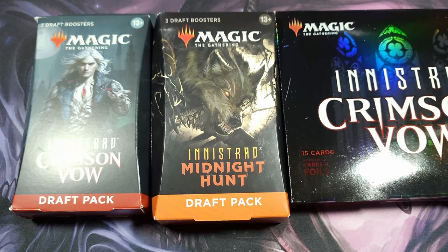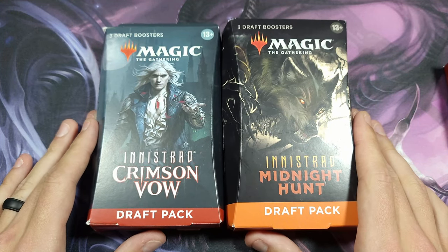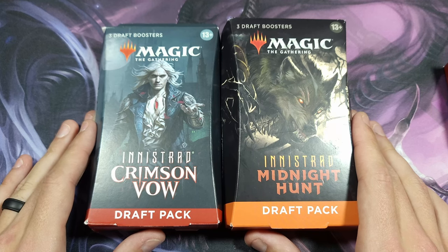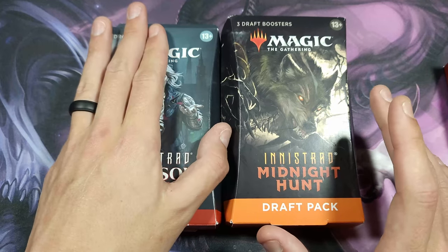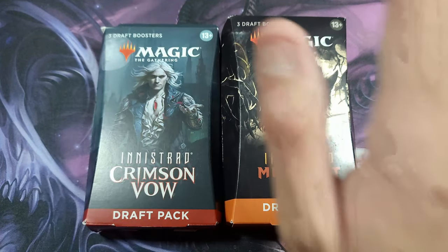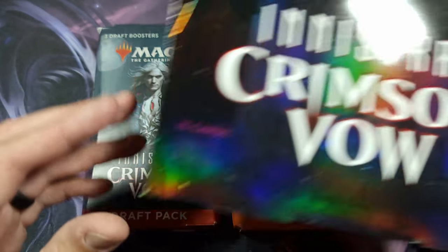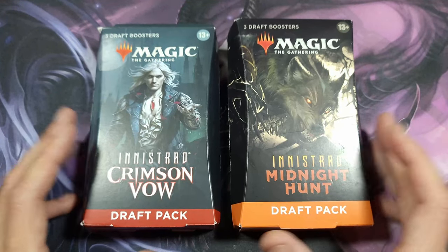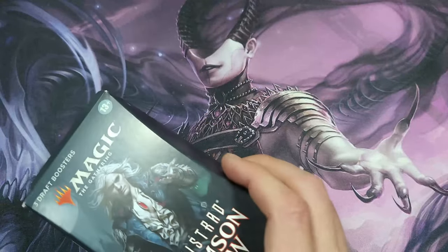Hey everybody, this is Mazzy at 616 with another video. Today we are doing a Crimson Vow draft pack versus draft pack against Midnight Hunt to see who does better — do the vampires or the werewolves do better? In Crimson Vow we are looking for Chandra Dressed to Kill, and in Midnight Hunt we are looking for that Meat Hook Massacre. At the end we're going to open up the collector booster of Innistrad Crimson Vow, because honestly Crimson Vow is my favorite set.